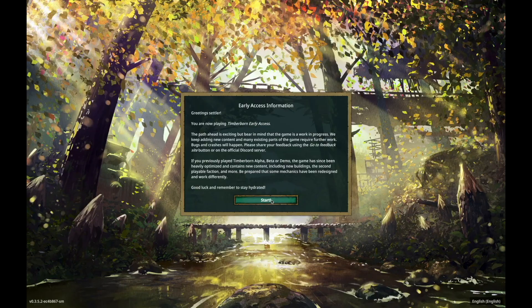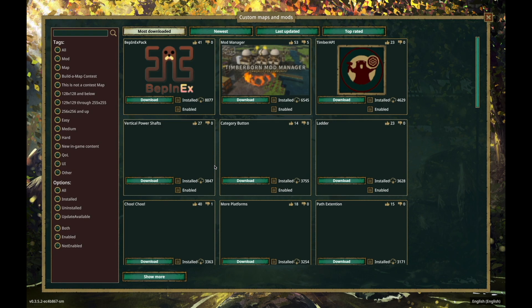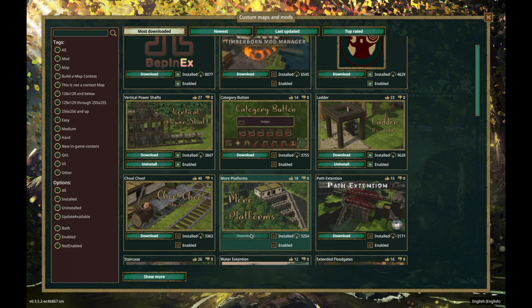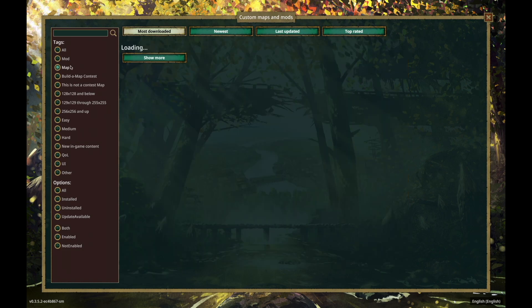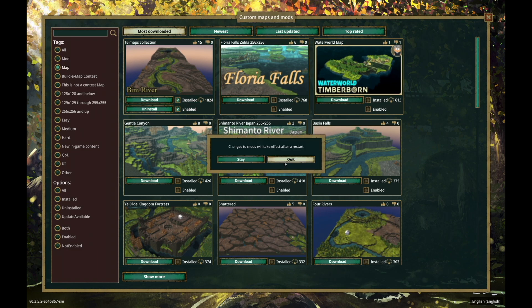Launch the game again and you should see this new mod manager option. Open that up and there will be a list of available mods. I'm going to grab a couple of them to see if everything works — for example, vertical power shafts, ladder, and more platforms, and maybe this 16 maps collection. After that's done installing we need to restart the game.